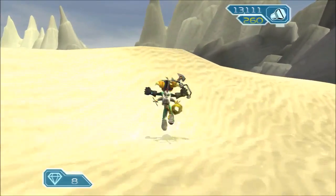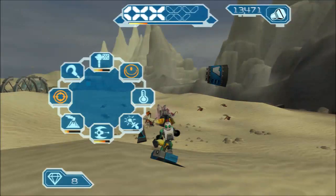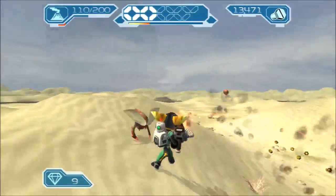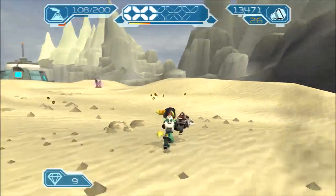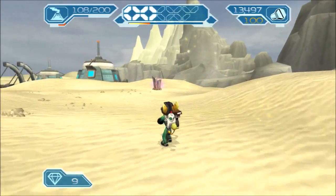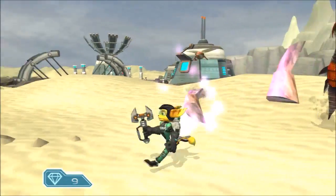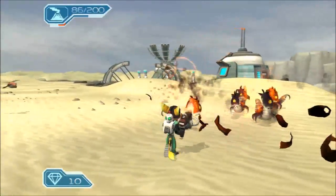Grab me some crystals. We almost have enough to get our ship back. Let's just mini nuke these guys. The issue is not having enough weapon ammo - that's your biggest issue out here in the desert. What enemies are we going to have to deal with up here? Oh, I'm fine with none. Oh no, these ones came afterward - yeah sometimes they'll ambush you.